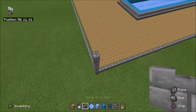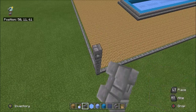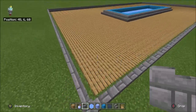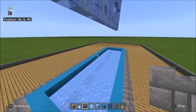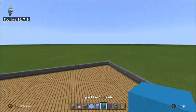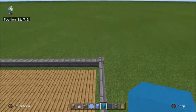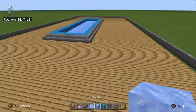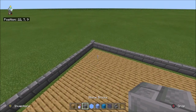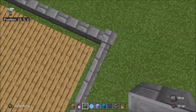This stone brick wall is so annoying actually, it's so hard to build with. You know what, I'm not going to do this guys. I don't want to get irritated or anything. What should I do then? I'm just trying to get the stone brick block or whatever.